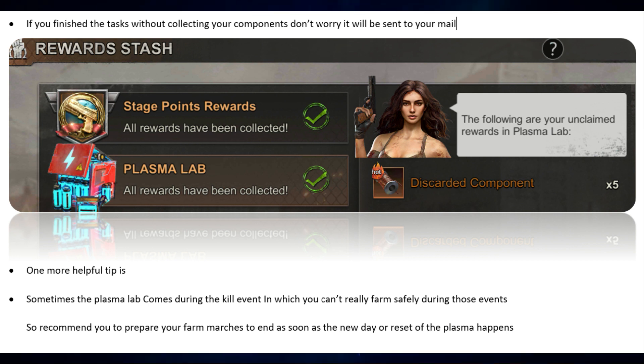One more helpful tip: sometimes the Plasma Lab comes during the kill event, in which you can't really farm safely. It is recommended that you prepare your farm marches to end as soon as the new day or reset of the plasma happens.